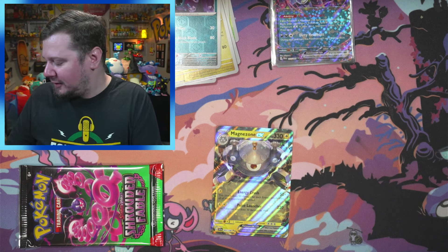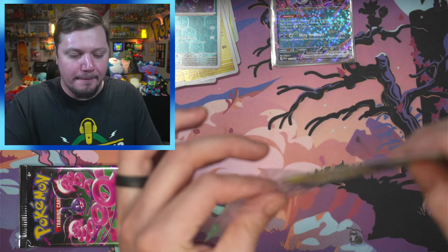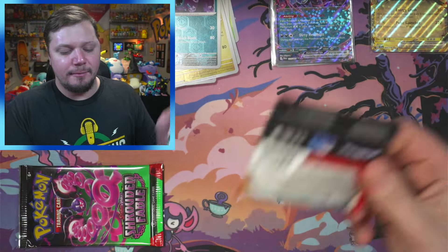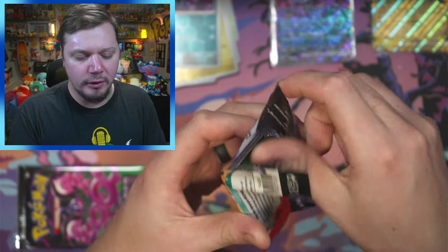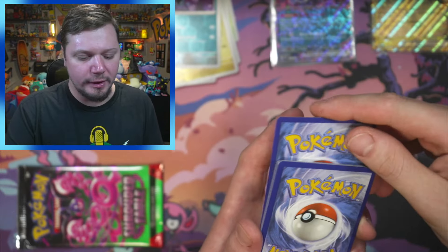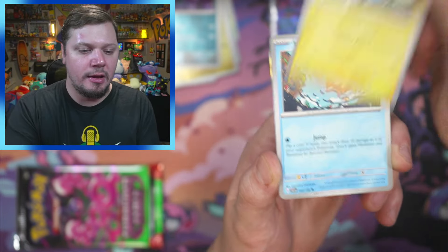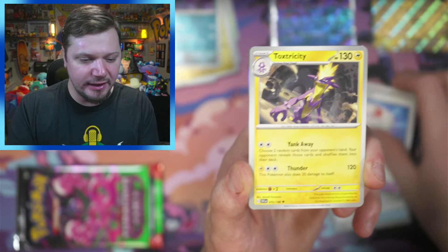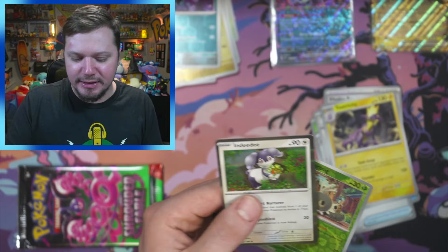We got Naganadel and a Magnezone EX! I have pulled this one already but it is such a cool card — I almost dropped my pack. Sleeving it up now. There are about 20-something cards I still need from the Scarlet and Violet base set. One more code card, fighting energy, lightning, Magikarp, Tarountula, Pokémon Catcher, Maushold, Vitality Band, Toxtricity, Blissey, Scatterbug, and Indeedee.